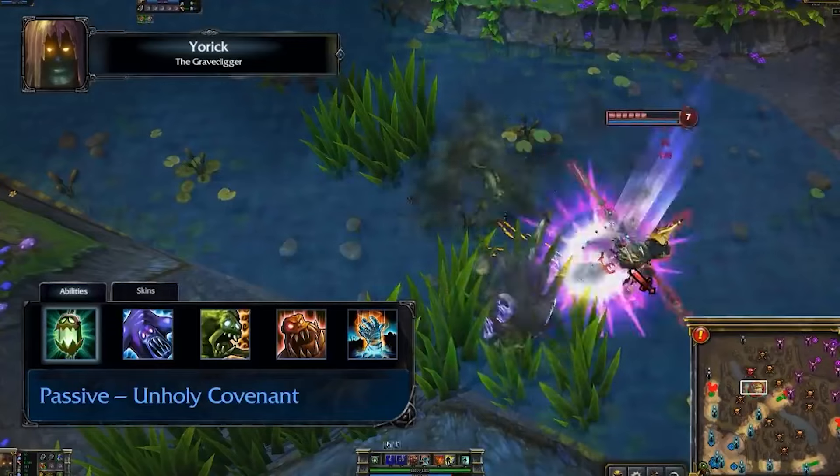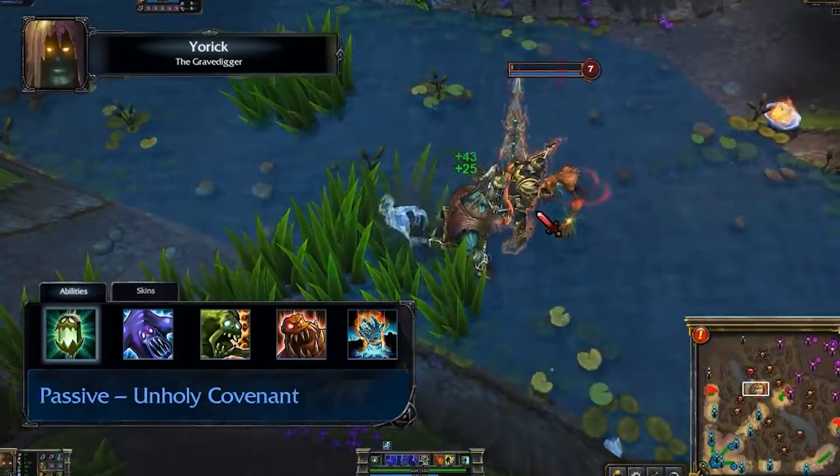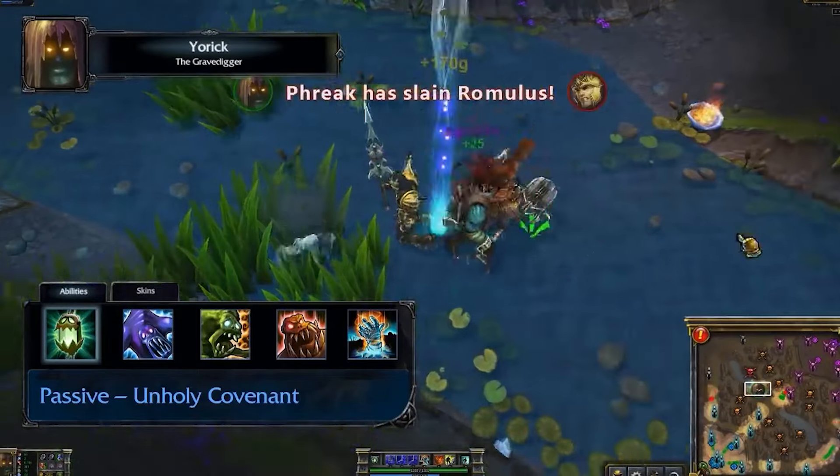Yorick's passive is Unholy Covenant. Yorick deals bonus damage on his attacks for each Ghoul active. Additionally, all of Yorick's Ghouls scale off of his own health and damage.